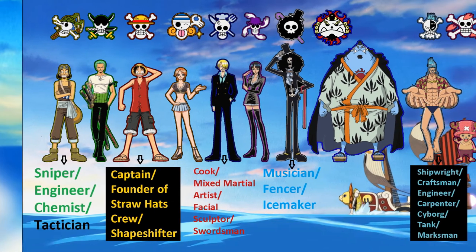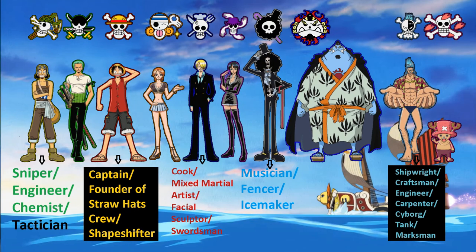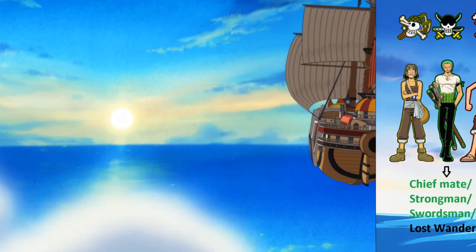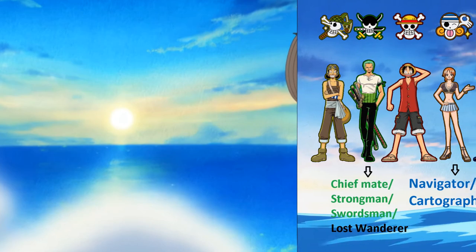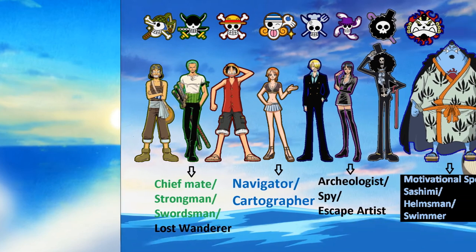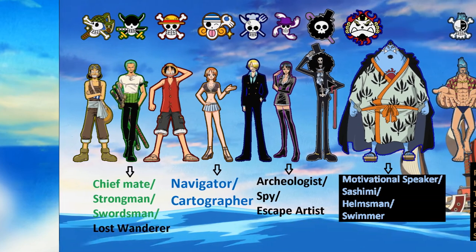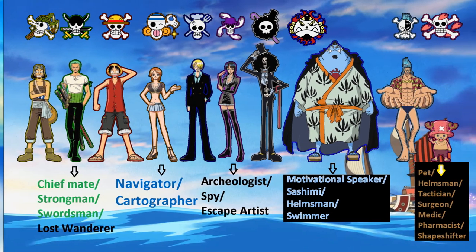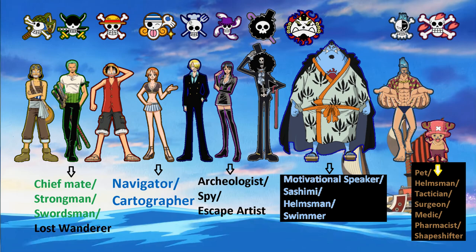Brook as the musician, fencer and ice maker. Frankie as the shipwright, craftsman, engineer, carpenter, cyborg, tank and marksman. Zoro as the chief mate, strongman, swordsman and lost wanderer. Nomi as the navigator and cartographer. Robin as the archaeologist, spy and escape artist. Jinbi as the motivational speaker. Sashimi as the helmsman and swimmer. Chopper as the pet, helmsman, tactician, surgeon, medic, pharmacist and shapeshifter.